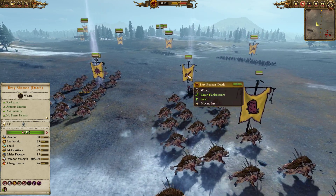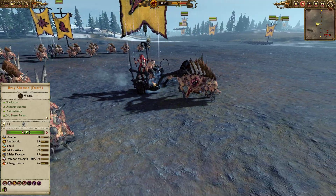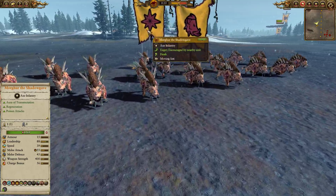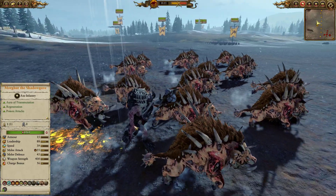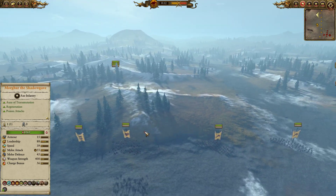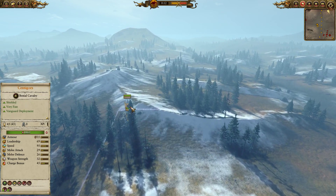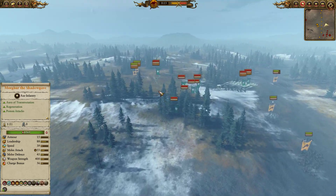We have a Bray-Shaman of Death with Fate of Bjuna and Spirit Leech on a chariot — going to be trying to roll through some pointy-eared elves who should be nice and squishy. For leadership we have Morghur the Shadowgave with all his Chaos summons, just a solid pick. Up in the air we have another unit of Harpies escorting a unit of Chaos Warhounds. In the back we have vanguarded Centigors including the Sons of Ghorros, the regiment-renowned great weapon variety.